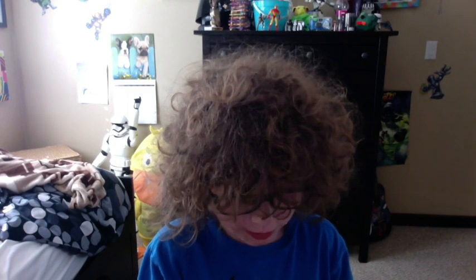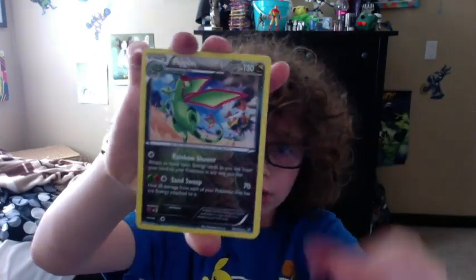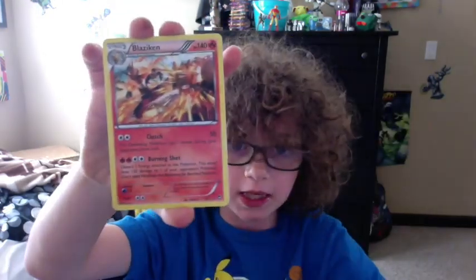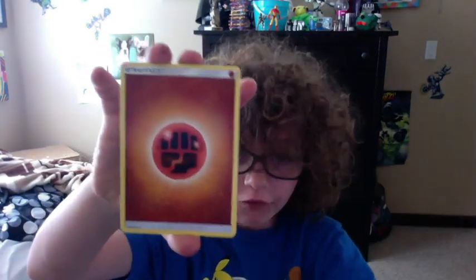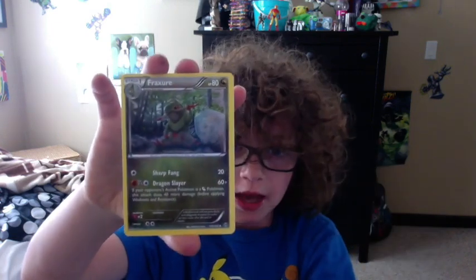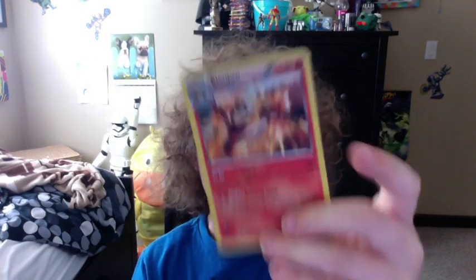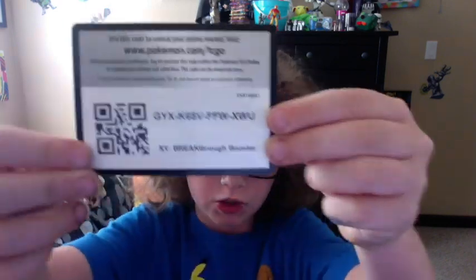And then we flip a Grand Bull, so you guys get the code! A Reverse Holo Flygon — you guys get a Blazing Holo! You got a Fighting Energy, a Fire Energy, and a Fracture. You guys are getting three codes: the Reverse, the Blazing Holo — which is a very nice card — and the Green. So first pack, you guys get three codes! Here's one of the codes.